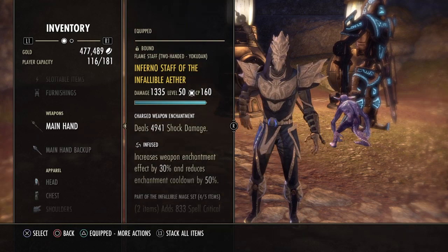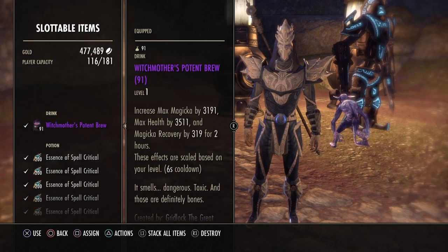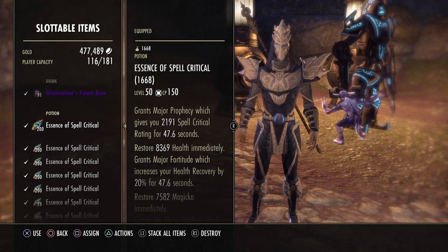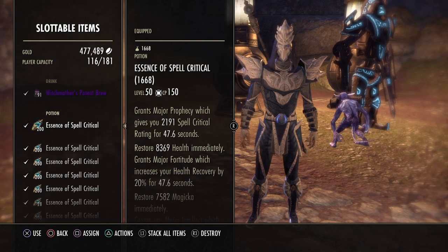Now I'm going to show you the consumables. The food we are using is Witch Mother's Potent Brew, which is very cheap, easy to get, and available on Guild Traders. The potions we are using are a bit more expensive but I find them extremely useful, especially in places like Maelstrom Arena.